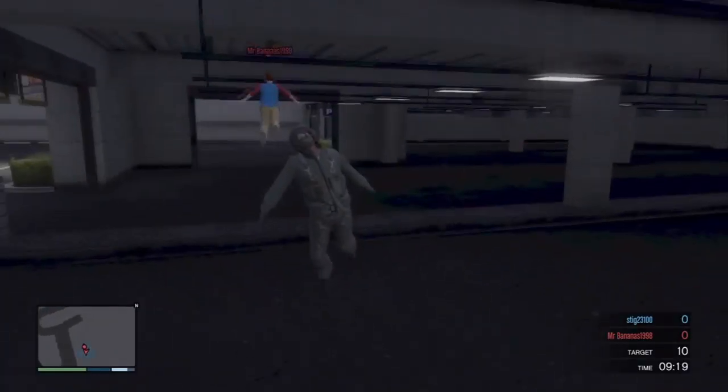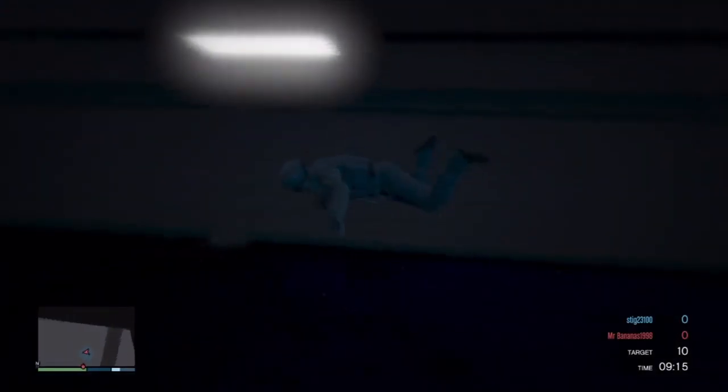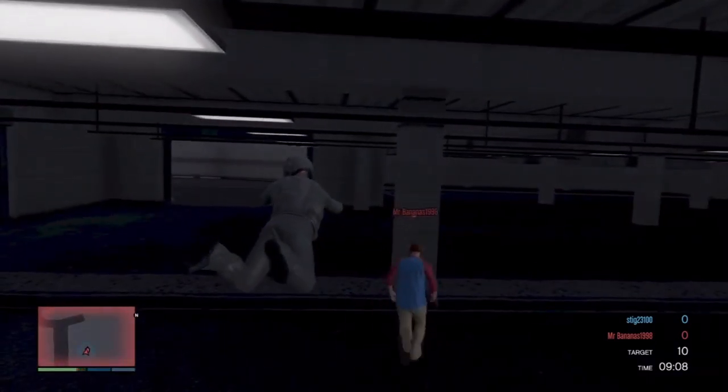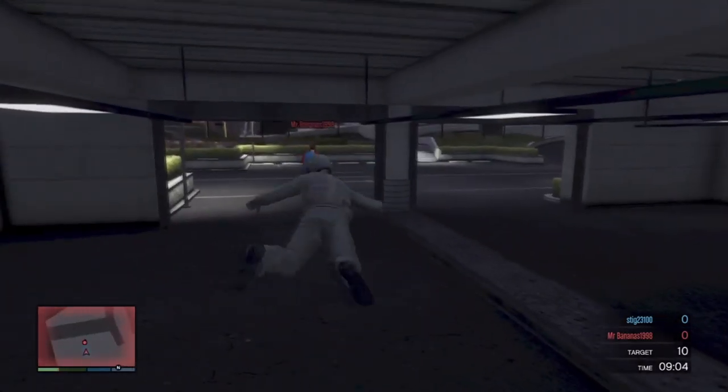Once you've invited someone, simply start the game. You'll notice that you're actually spawning in what looks like an abandoned building. This is actually a secret location — usually you can't get into this place because it's one of those locations where someone has glitched in order to get here.